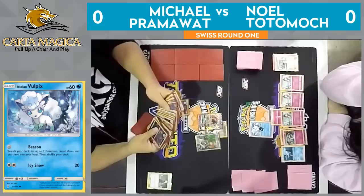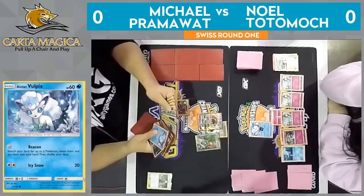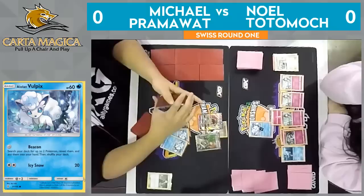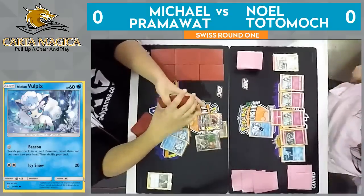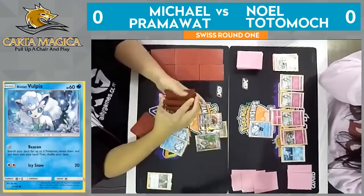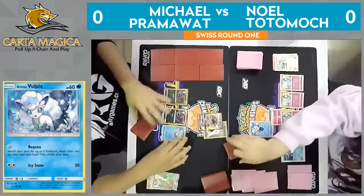He is eyeing up at least one Zorua right now. I wouldn't be surprised if Pramawatt just went for a Beacon setup play this turn, since he does play Vulpix and does get to use Beacon himself. One thing about Pramawatt's list — he does play the baby Alolan Ninetales with that Luminous Barrier ability, which prevents all effects of attacks done to it by Pokemon EX and Pokemon GX.